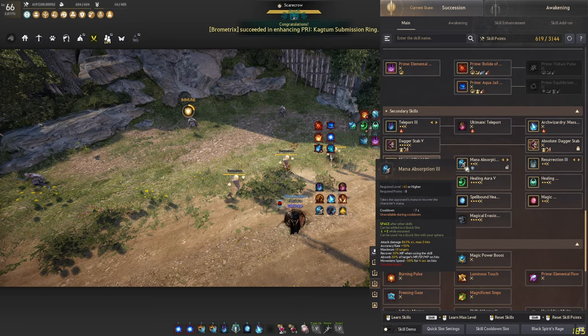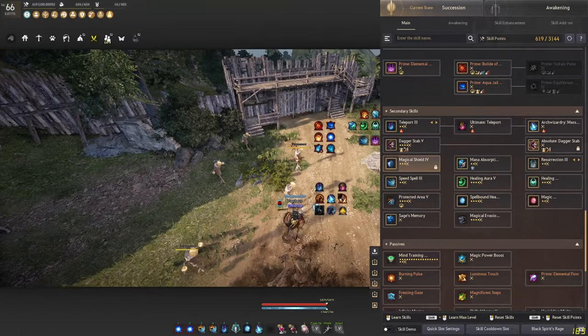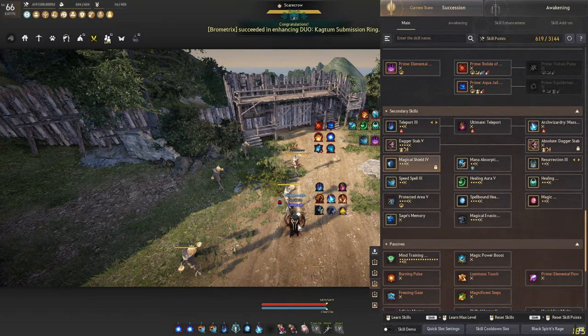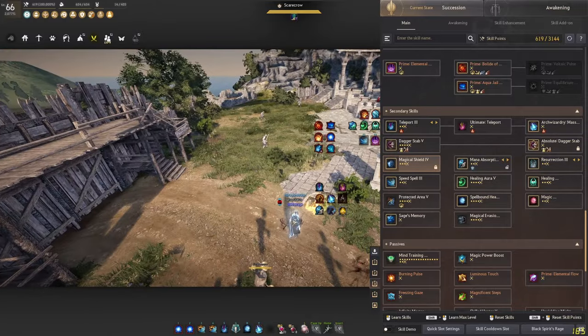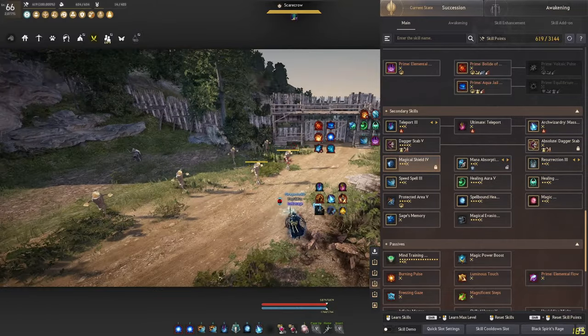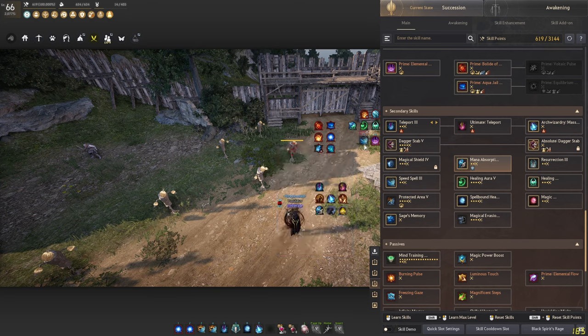Mana Absorption can be activated with space after pretty much any skill — it gives you a really long frontal guard and also gives back some mana. If you hit someone with it you get even more mana back and can also slow them. It's really useful when you are kiting and need a frontal guard. Next up is Speed Spell — your most important pre-buff. It gives yourself and your allies movement speed, attack speed, and cast speed, so put it on a quick slot and use it when ready, preferably when teammates are around.